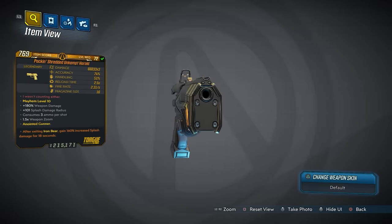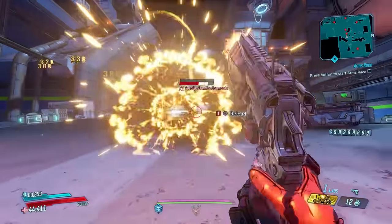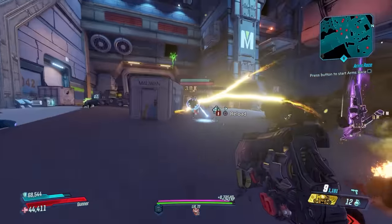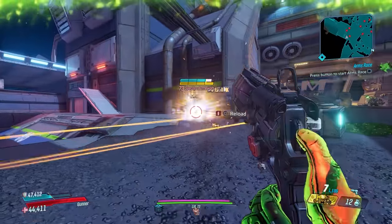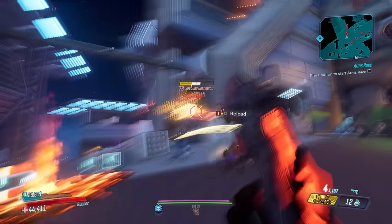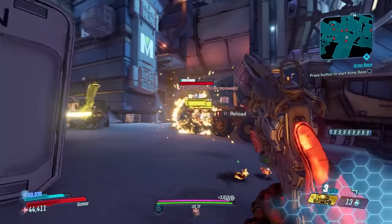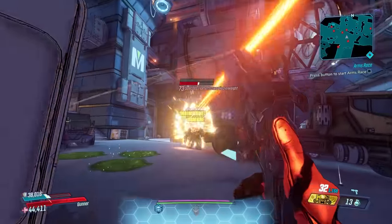Sliding in at number 3 is the Unkempt Harold. This classic from Borderlands 2 returns in Borderlands 3 and is now even better than its predecessor. Even though you can't roll a Double Penetrating prefix on this gun in Borderlands 3, it doesn't actually matter — any version of this gun you get is going to absolutely wreck enemies. Unlike the Borderlands 2 version, this one can now roll all of the elements or be non-elemental. When you shoot this gun, it fires off three Gyrojets that will split into a row of seven Gyrojets that explode on impact, dealing splash damage in your gun's element type.